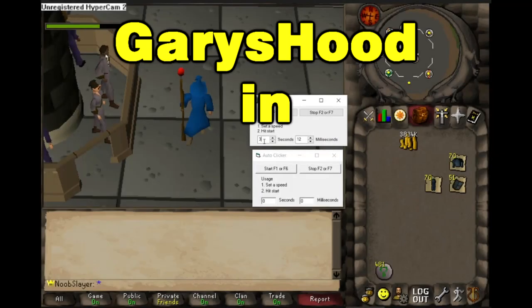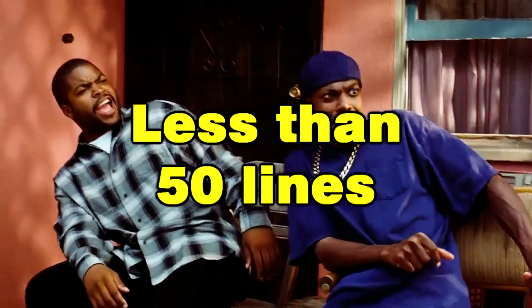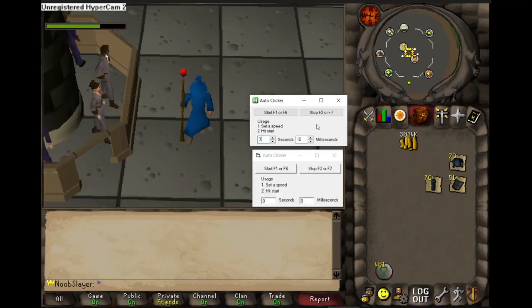I rewrote Garry's Hood auto clicker in AutoHotkey in less than 50 lines. Just like Garry's Hood, you can either press the hotkeys to start and stop, or you can click the buttons.